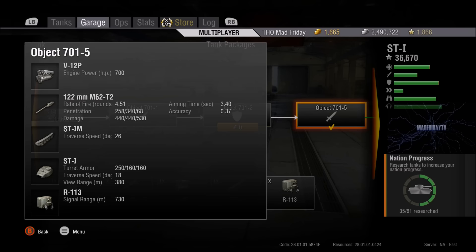With the top gun, penetration on standard rounds is pretty impressive at 258 millimeters, with 440 alpha damage. Premium rounds go up to 340 millimeters penetration — more than enough to deal with anything. Aim time is very Russian at 3.4 seconds, the worst thing about these tanks, but accuracy isn't actually that bad for a Russian tank at 0.37. My favorite tier 9 used to be the Conqueror — the gun handling is absurd — but the ST-I more than makes up for it with its armor. Signal range is good at 730.